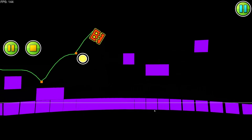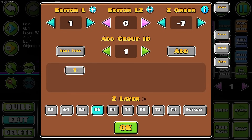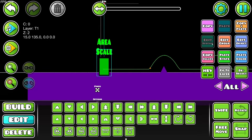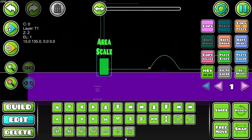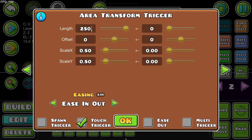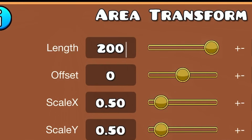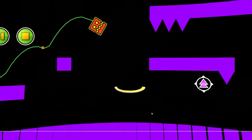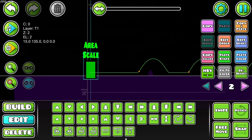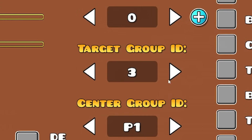I can increase the length to make it more subtle, then copy this line and move it down for group number two, keeping doing the same for groups three, four, and five — five layers. I decrease the length by 50 for each group. For group two it's 200, group three is 150, group four is 100, group five is 50. Now we have a grid that scales out from the player.